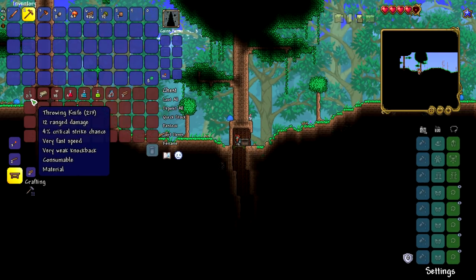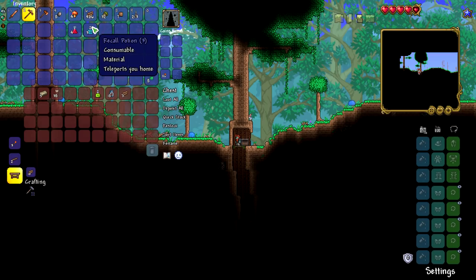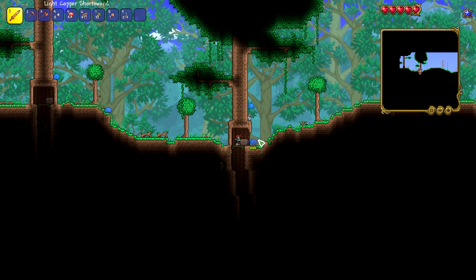What's in our first chest? That's 213 throwing knives. Nice. Some lesser healing potions to restore your life. Recall — teleports you home. Night owl for night vision — that'll be helpful for me since I'm recording. Some wood, some tin, and some arrows. Not too bad of a chest.